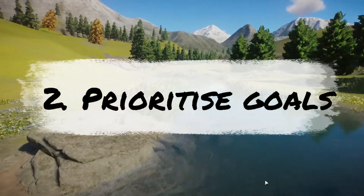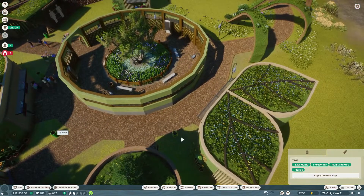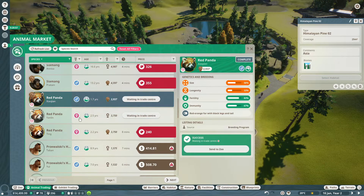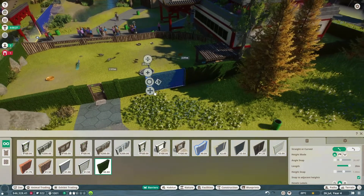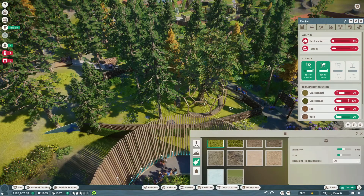Number 2: Prioritise your goals. Don't believe the top to bottom myth. When it comes to ordering your objectives, in time scenarios you need to look at all those goals and figure out which ones to prioritise. Start working on goals that take time to achieve first, such as building up ratings or putting in a large number of habitat animals. Goals that can be achieved quickly, such as raising animal welfare, can then be completed towards the end or when you have a little downtime.